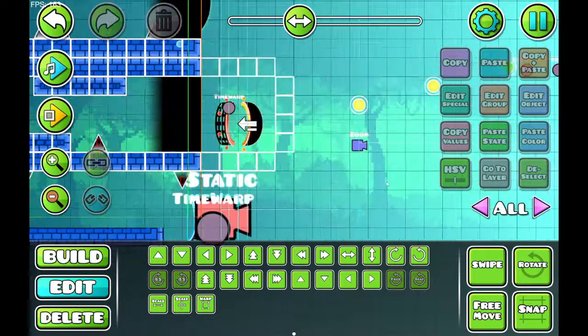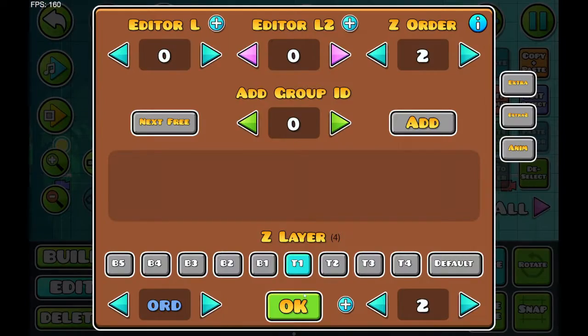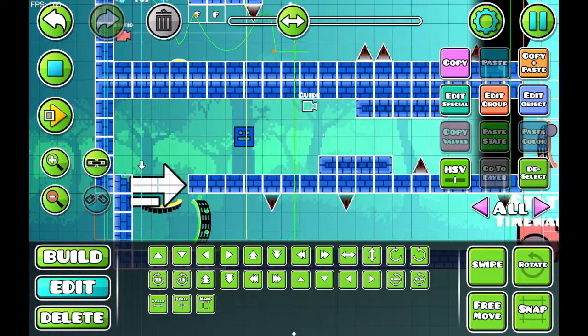And the same goes with any speed changes. So I haven't changed any channels since here, so everything here I've set to channel 2 — well, except that portal. These are set to channel 2, and you can see that the music sync line listens to the channel and travels in the correct direction.